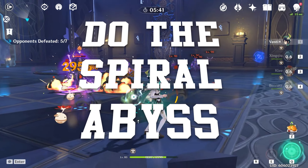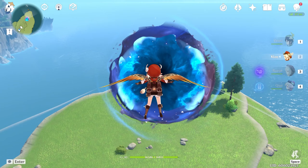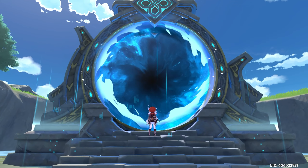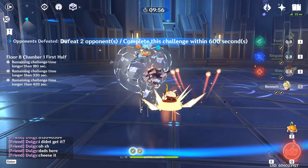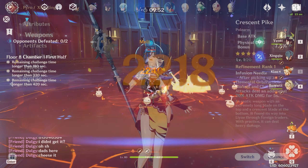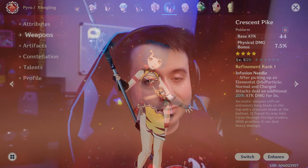Number ten: do the Spiral Abyss — you're going to want to get Xiangling. As soon as you hit AR 20, you can go to a specific section on the map, do a little puzzle, unlock a teleporter, and get into the Spiral Abyss. I suggest you immediately attempt to clear at least the first three floors. If you get Xiangling and pair her with a craftable weapon called the Crescent Pike, you'll have a solid main DPS — she's pretty much the best free-to-play carry in the game.